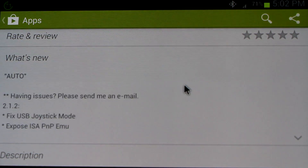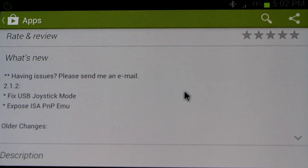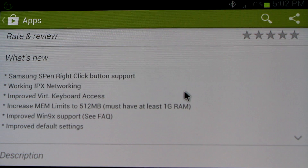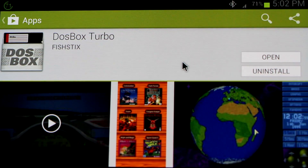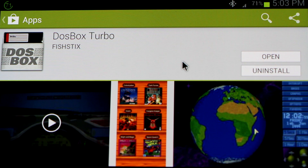It runs tons of games. Some recent developments have helped to improve performance and increase Win9x support. I've got my Fallout for Android project working on here — you can check that out in the description. Today we're going to be beta testing version 2.1.3 beta 2 for Glide support with the game Blood.